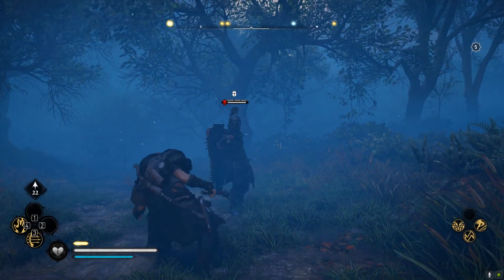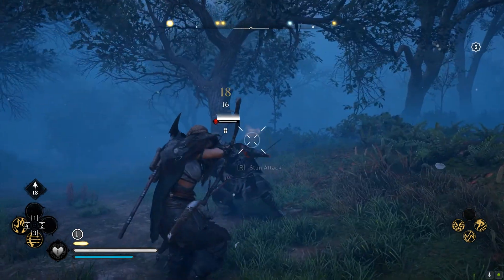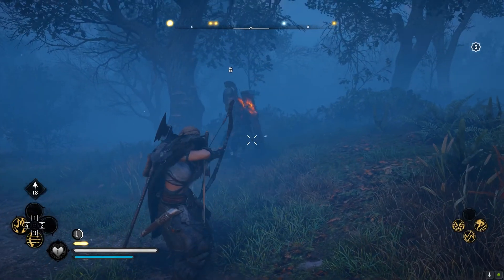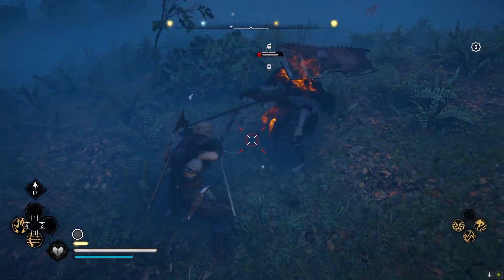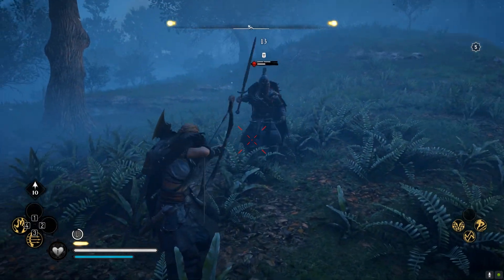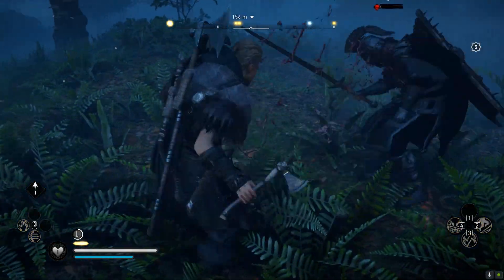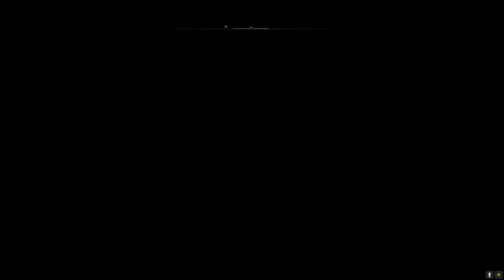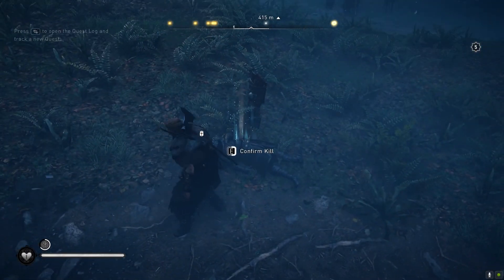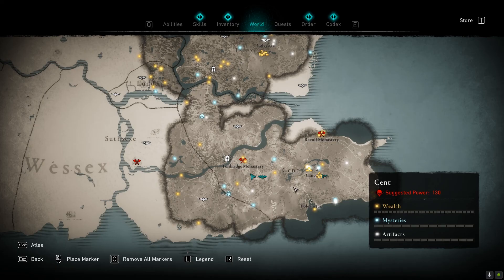Once the zealots are visible on your map, mark them and head to their location. The first zealot is named Hike, one of the most annoying to deal with — even in god mode, most of your attacks will be blocked or parried due to their shield, which automatically blocks even when not actively used. I'd recommend using a bow: aim for weak points, do a stun attack, repeat three to four times and he'll fall, rewarding you the next tablet.